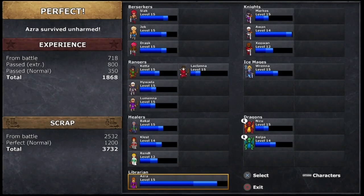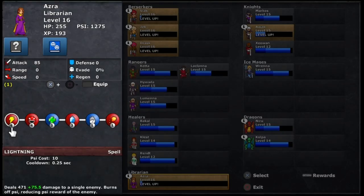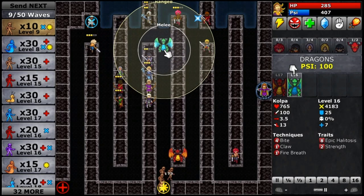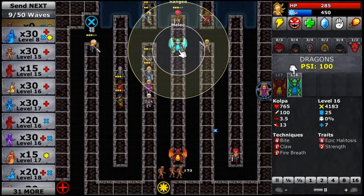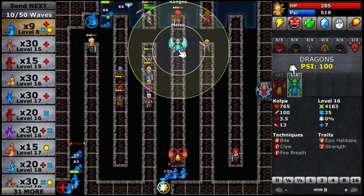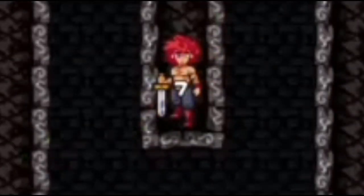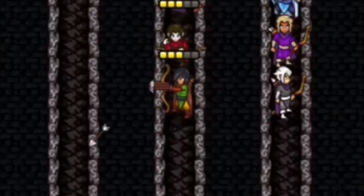But there is one problem: every team member gets the same amount of XP, regardless of what they did or even if they ever entered the field or not. It would have been nice if the characters that do the most work levelled up the most, encouraging you to think more about exactly who should go where — giving you the choice of whether to rely on the strongest or give the weakest a chance to grow.